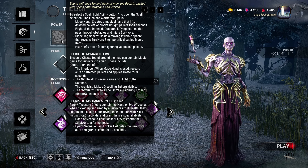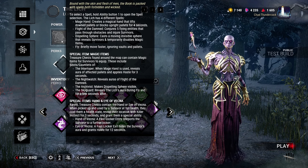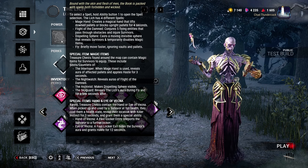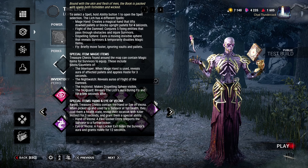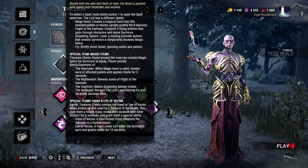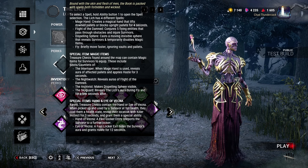Treasure chests found around the map can contain magic items for survivors to equip. These include boots or gauntlets of the interloper: when Mage Hand is used, reveals the aura of affected pallets and applies haste for 3 seconds. The Nightwatch reveals auras of Flight of the Damned so you can avoid it. The Archivist makes the Dispelling Sphere visible so you can move away and not be revealed. The Skyguard reveals the killer's aura during flight and for a few seconds after — though I don't know if that'll help you since he moves faster.